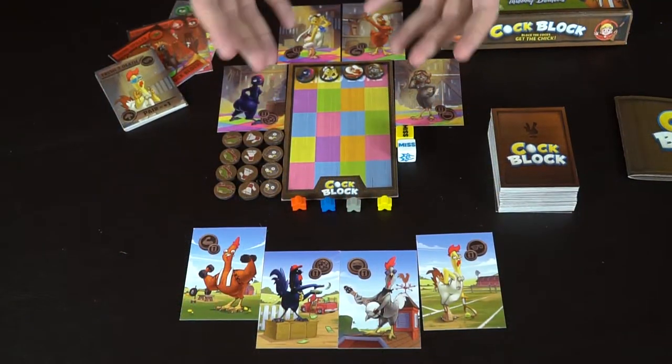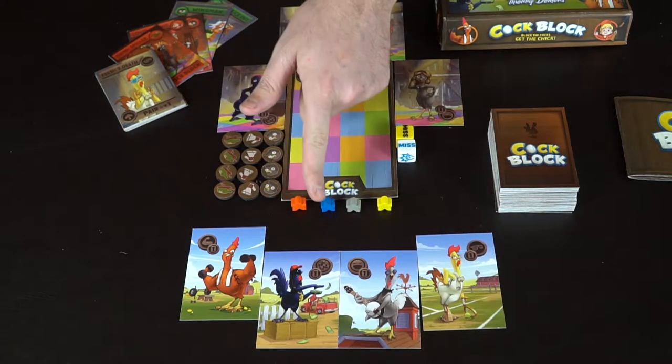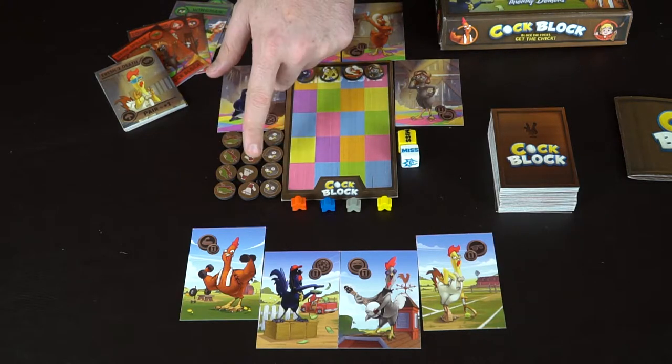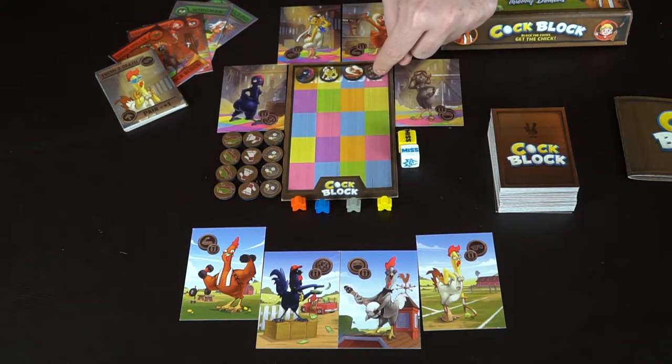There are cards that can get rid of blocking tokens. When somebody lands on your space you roll the fight dice, and you can also use cards in your hand to fight. You get into the barn, get your chick, and get out as fast as you can before somebody tries to stop you. In a four-player setup, all the characters are placed with their meeples, chicks are at the very end of the barn, fight dice are set out, and blockers are ready.